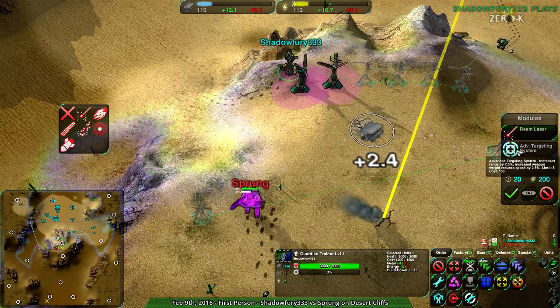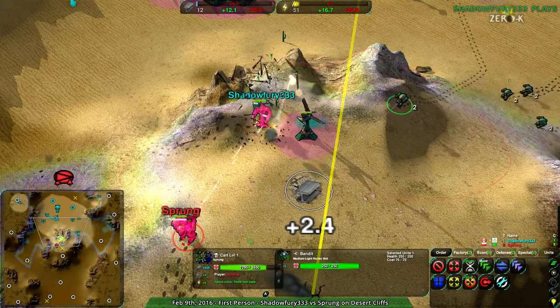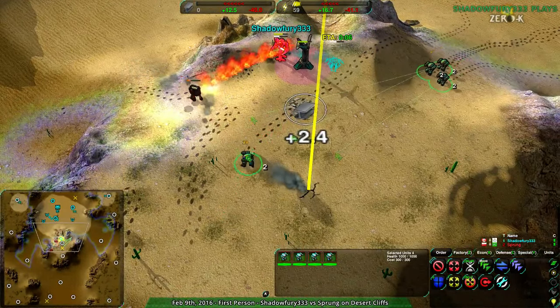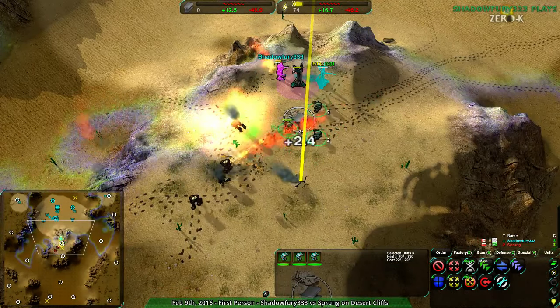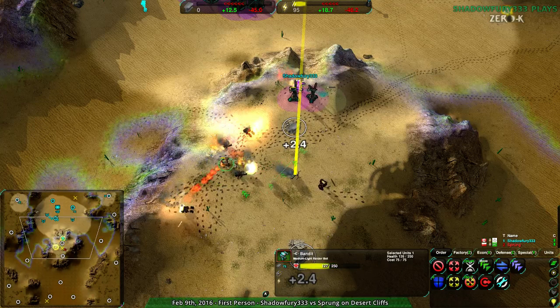Let's go with a good old classic beam laser. Although, they went for recon comm! My commander has slightly more HP than yours, and I have a lot of support. This is actually kind of scary for Sprung, I'm sure. Although, admittedly, their commander is not super valuable at this point. Didn't I have another contingent of bandits around here? I guess I didn't.